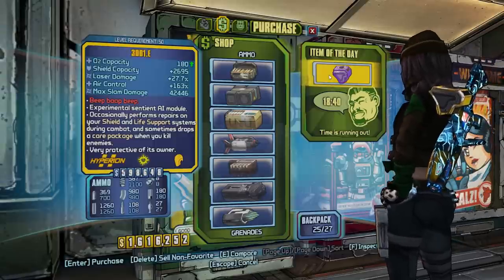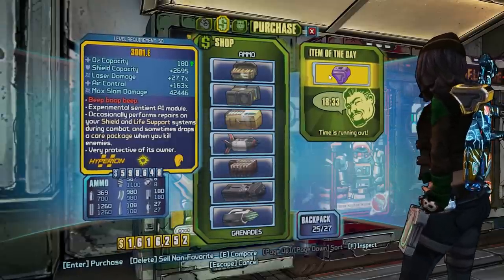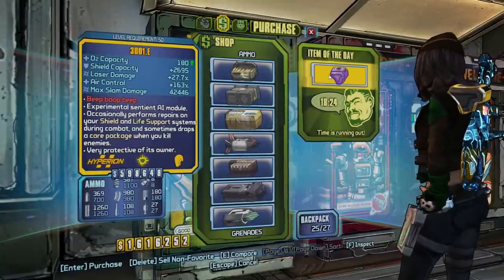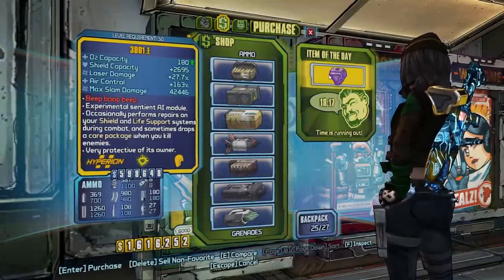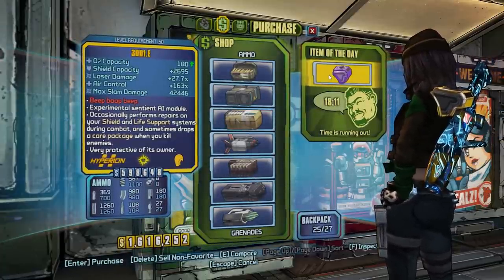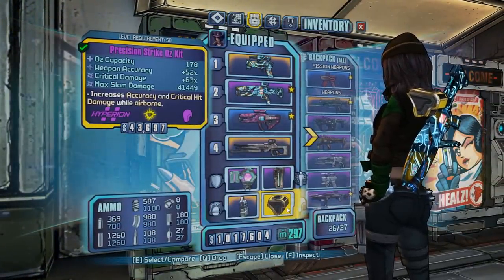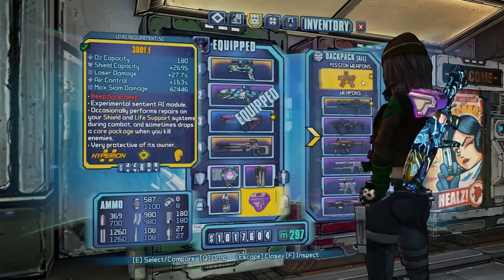3DD1.E! Now this is awesome because this is actually a very hard Oz kit to get. I believe this drops from the Claptrap Dalek, from one of the side quests, and he's not a farmable boss - I think he only spawns once and you have to alt-F4 farm him. But the fact we got it from a vendor means I don't even need to worry about that. So this thing has like a little AI and everything. Experiment Sentient AI Module - occasionally performs repairs on your shield and life support systems during combat, and sometimes drops a care package when you kill enemies. Very protective of its owner. I want it!